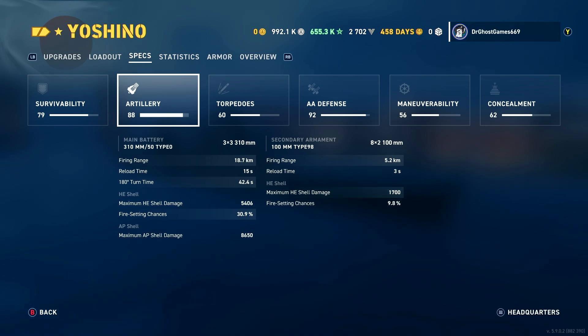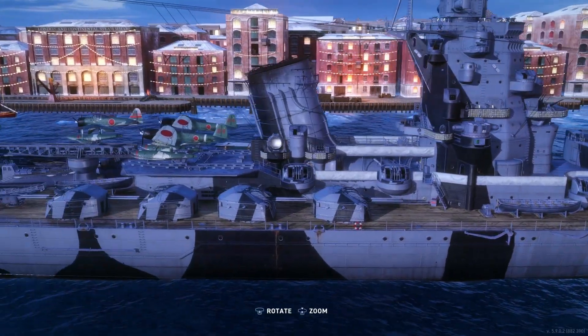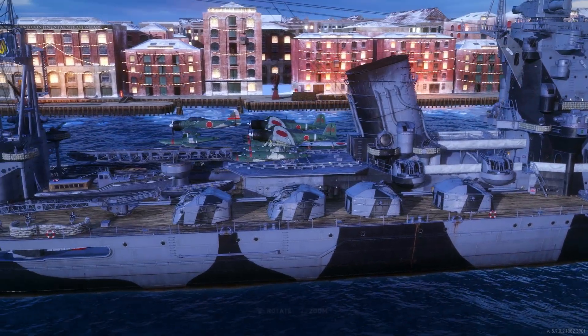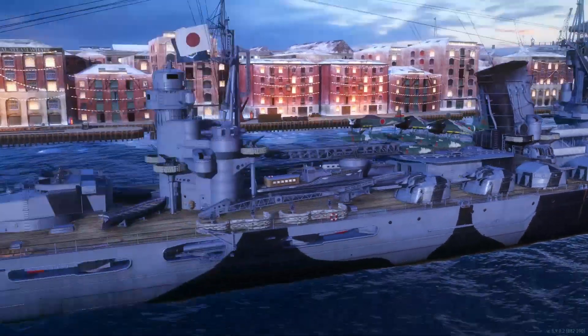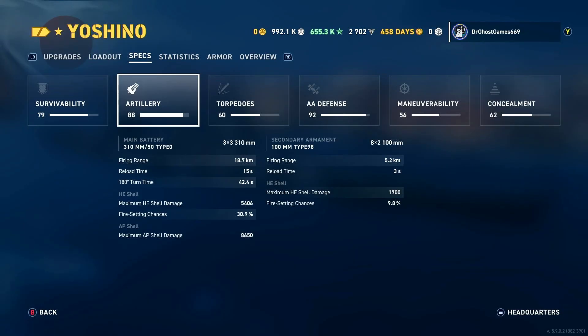Moving on to the secondary armament, you do have a bunch of 100mm Akazuki guns — they are destroyer-caliber secondaries, which is cool. They have a three-second reload with a 5.2 kilometer firing range.